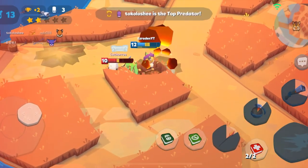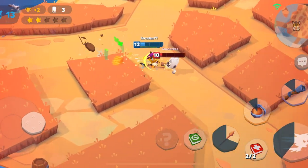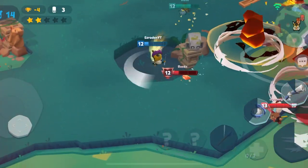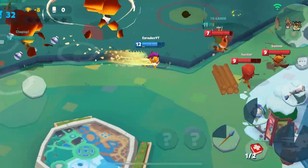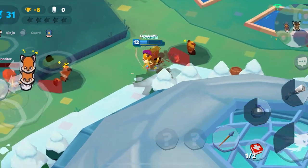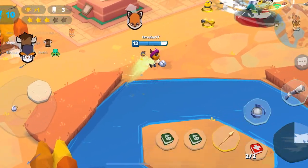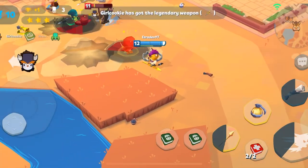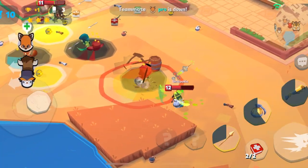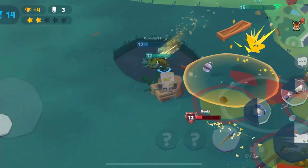I took out that Larry, and then the level 10 Bruce tries to come and take me out but it's not going to work — I have two health kits, so easy stuff right there. Took out that Earl. This is a good team fight here. I take out this level 10 Duke and then his teammate tries to come save him, but that didn't work for him.